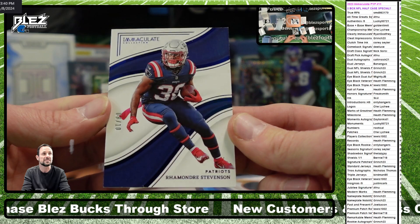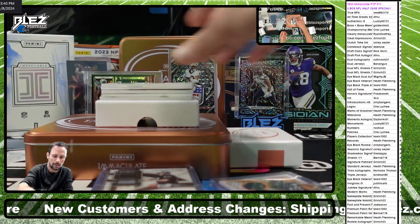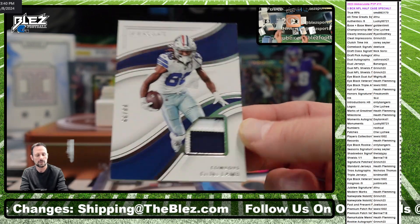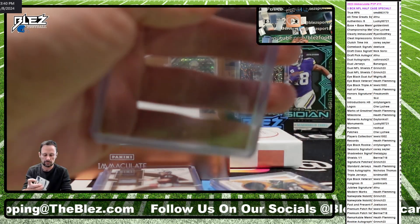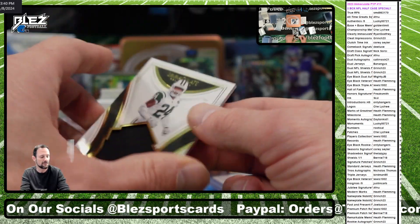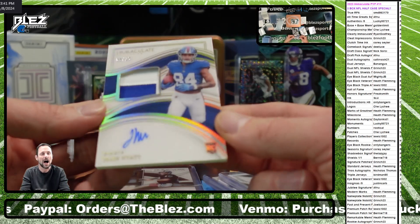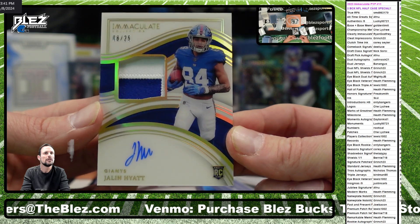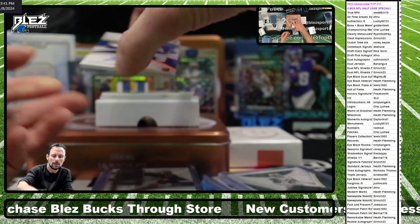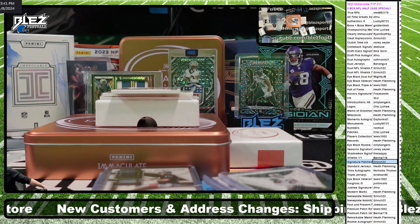To 10 veteran base - Raham Dre. Two color patch of CD to 99, jersey number 88 of 99. Darrell Rivas to 49, that goes to the Hall of Fame spot - Heath Fleming. To 25 RPA, Jalen Hyatt, that goes to one of the signature patch materials spots. I think this goes to Grinch.